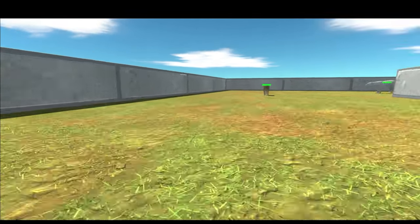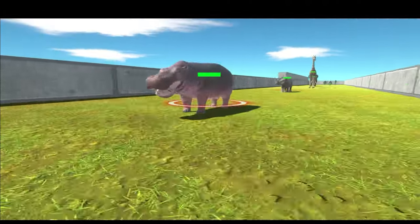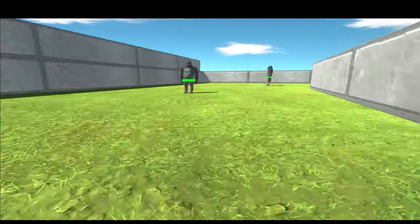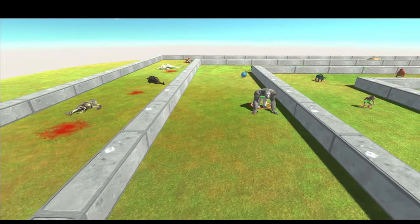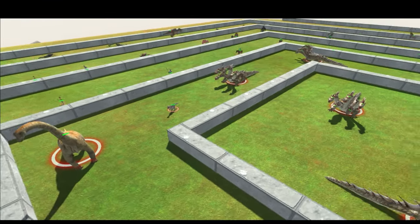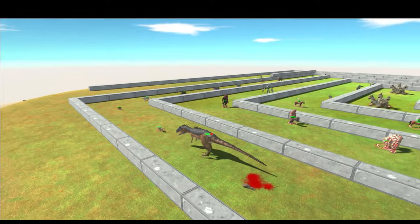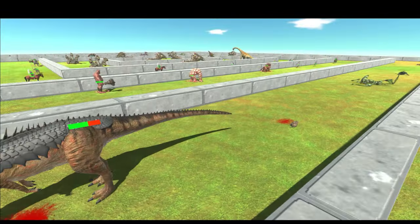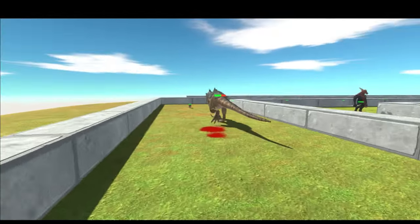Then we have this animal - a tiger, polar bear, buffalo, hippo, rhino, giraffe, elephant. Then we have the gorillas with a gorilla giant at the end - one of the toughest guys in the game if not the toughest. Not infected. Onto the animals - one hit killing everybody. Killed the praying mantis.